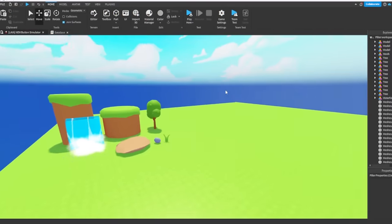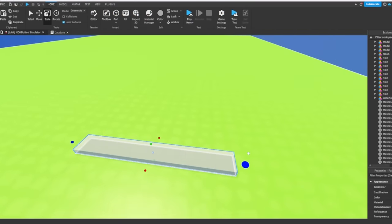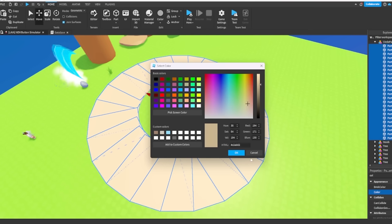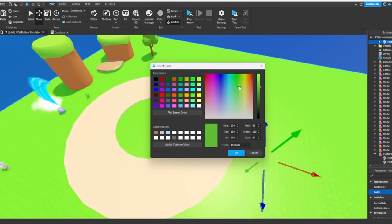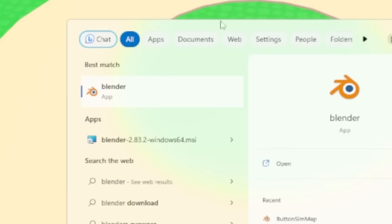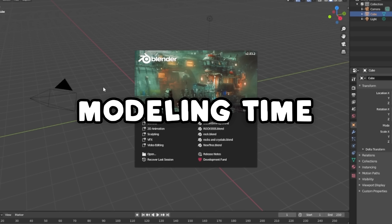I started off by working on the spawn area of the map. I'm going to make the spawn a lot bigger so that it feels less crammed for the players. And after five minutes, we have a circle. Next, I changed the color of the grass to a more vibrant green because it was a little too yellow before.